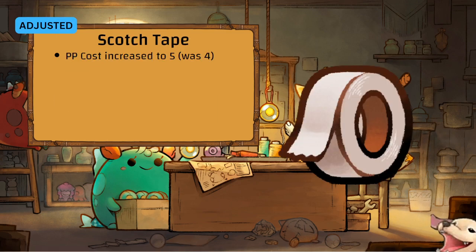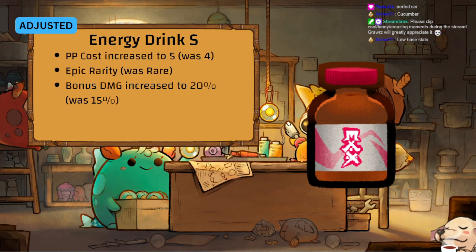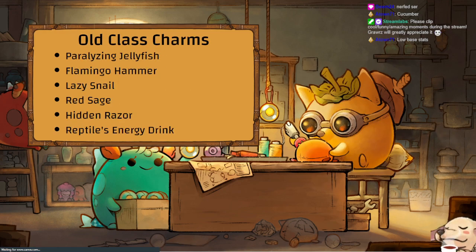Scotch Day Uba is now only 4 PP — very nice. Energy Drink is now Epic, PP cost increased to 5, damage bonus increased to 20 — but no one uses this for the damage bonus, everyone uses it for the degrade.